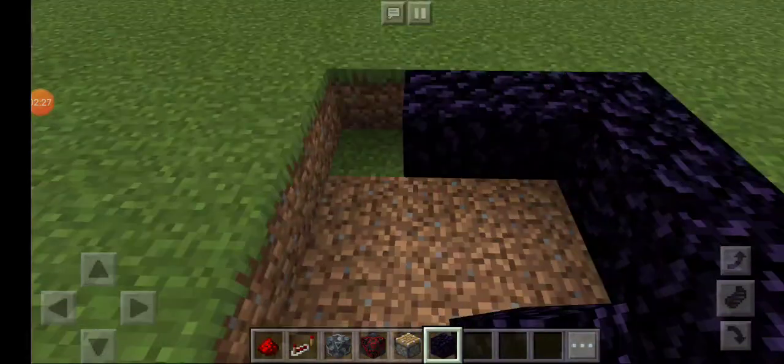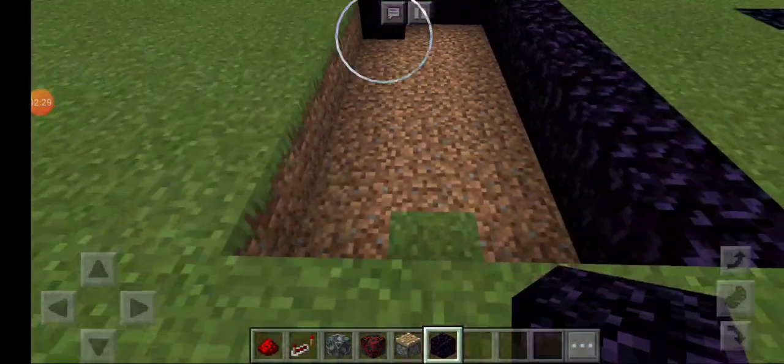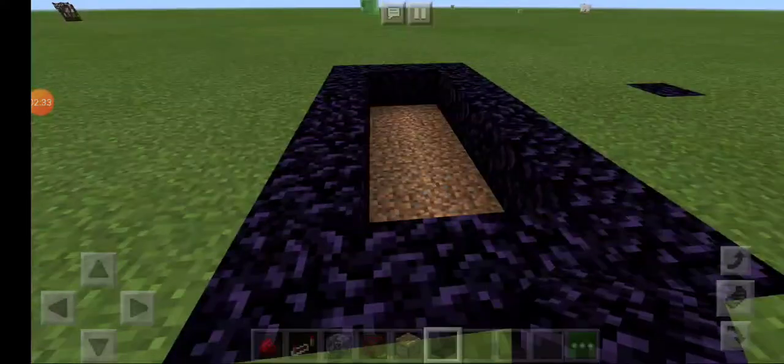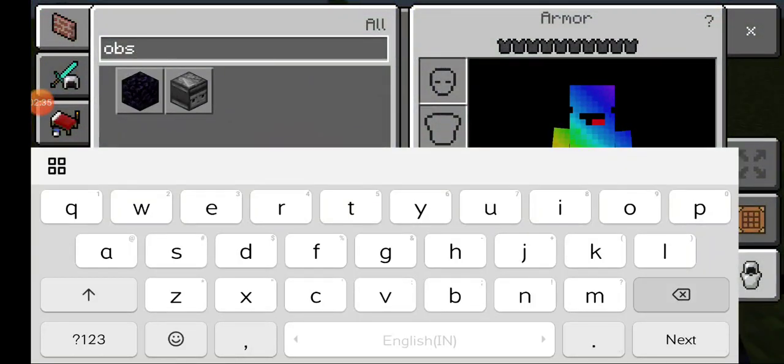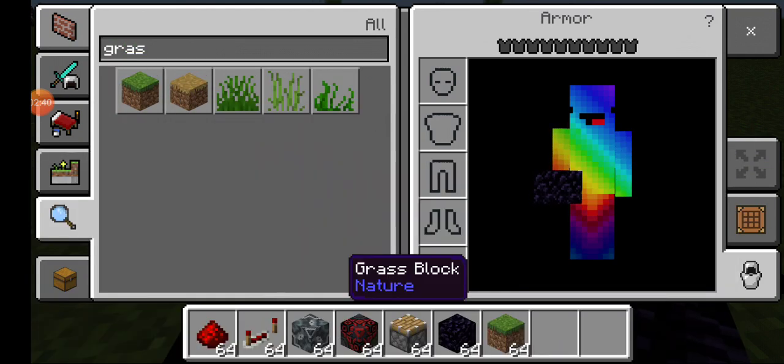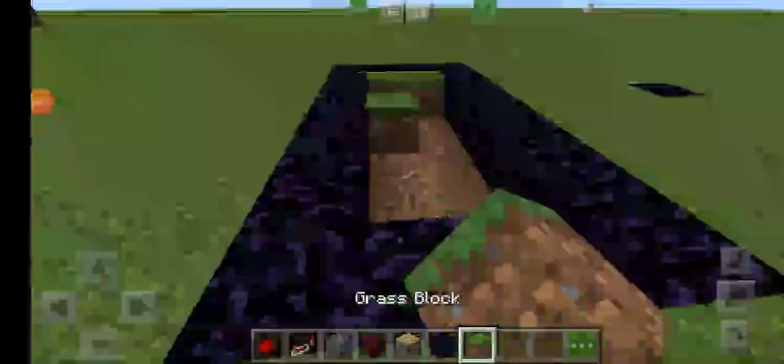We will fill that up in a second. But now, along the borders, you need to place obsidian. Quickly get some grass blocks and fill this up.